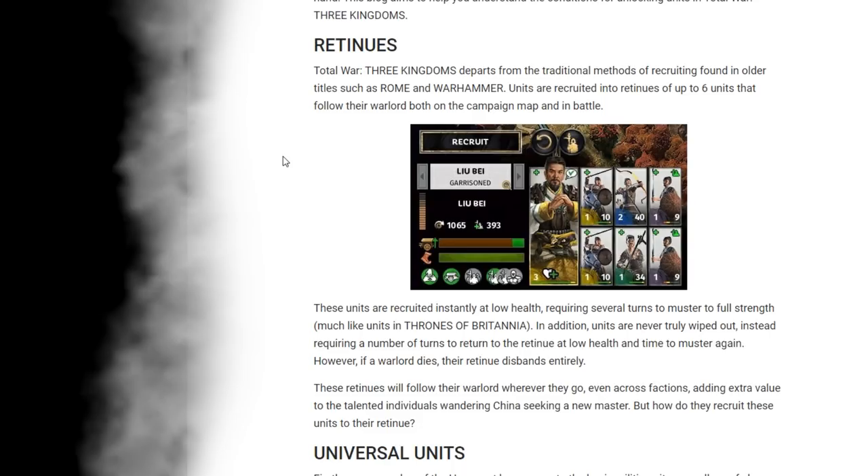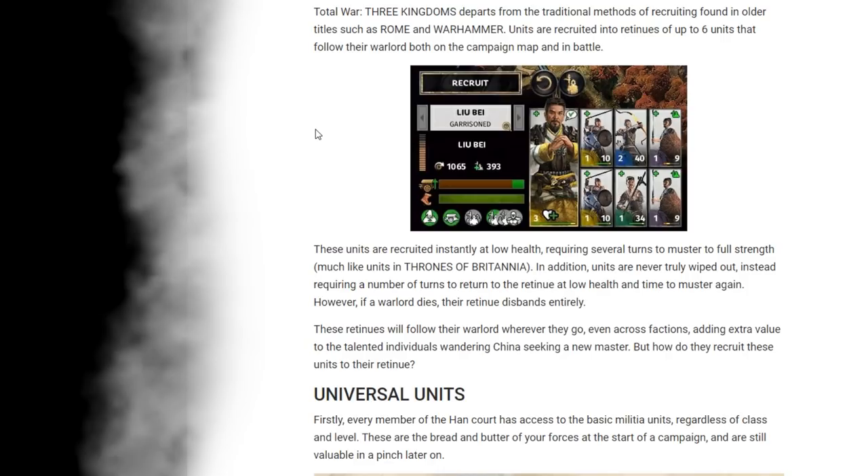First off, retinues. Total War: Three Kingdoms departs from the traditional methods of recruiting found in older titles such as Rome and Warhammer. Units are recruited into retinues of up to six units that follow their warlord both on the campaign map and in battle. These units are recruited instantly at low health, requiring several turns to muster to full strength, much like the units in Thrones of Britannia — a mechanic I really loved. Just being able to get the unit straight away is great, and then replenishment takes over.